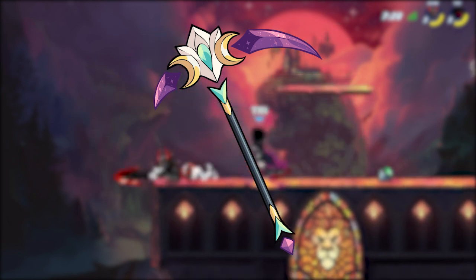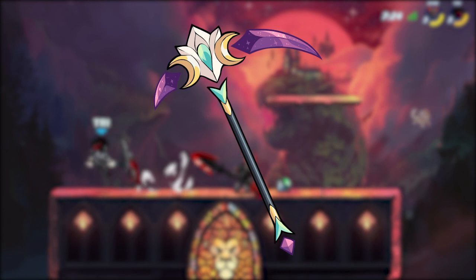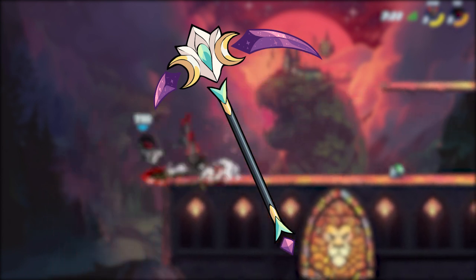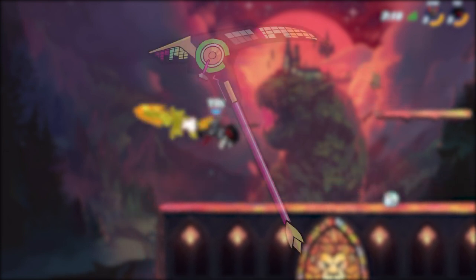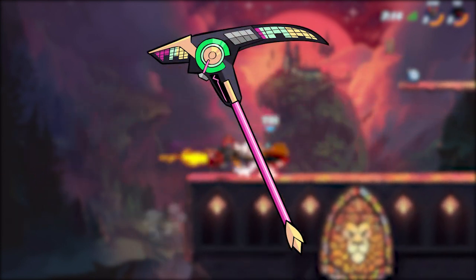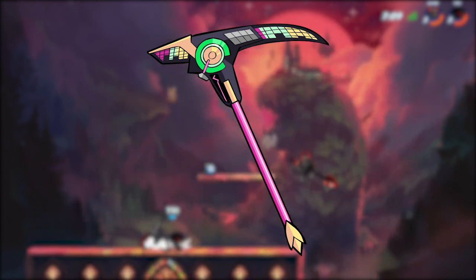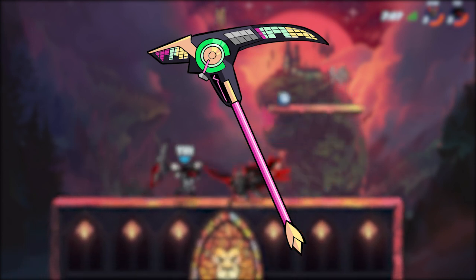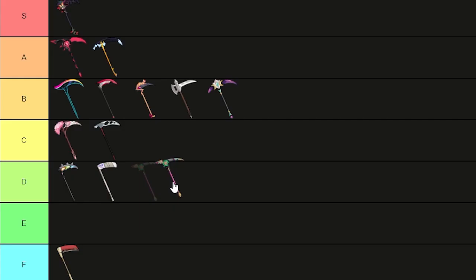Next on the list is the Constellation Carver. This is the only scythe skin I know of that has parts that are de-attached from the main body of the skin, so B tier. The next one's called The Crossfader. BMG, I think we have to have a talk about the name of this skin. Personally, I don't actually like this skin — there's too much going on. I like the concept, but I think the execution was not really well pulled off. D tier.